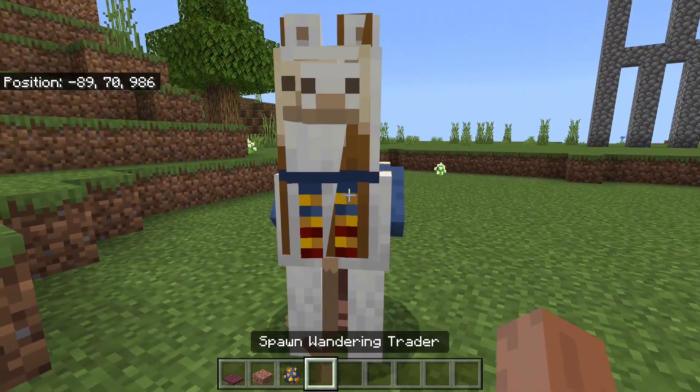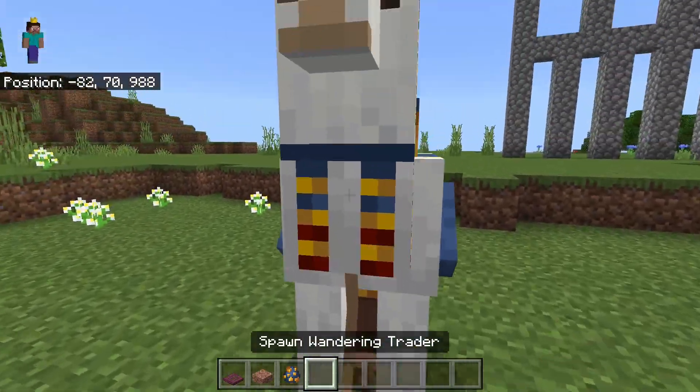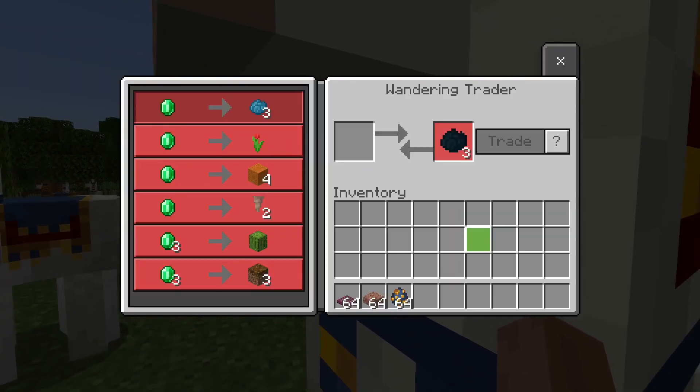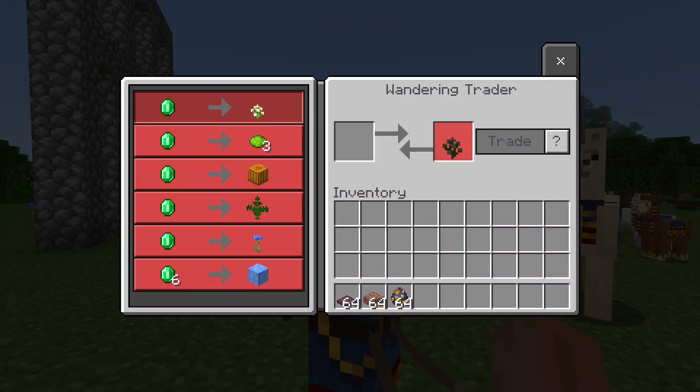And we could use that crawling to get into the next parity change, and that's the fact that now wandering traders will sell the cherry sapling. Potentially one of these will — none of these have given me a cherry sapling, but I promise as of this update you should be able to see it now.